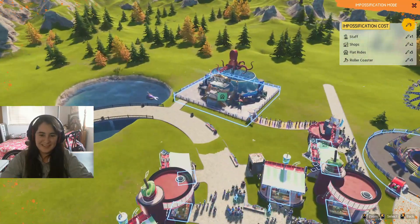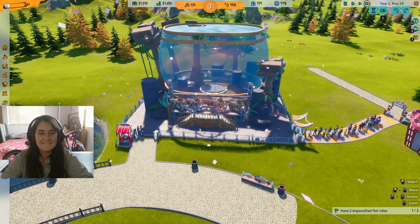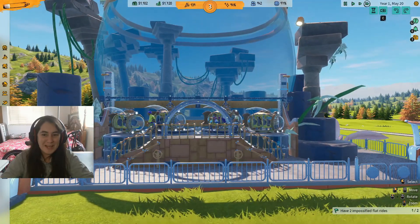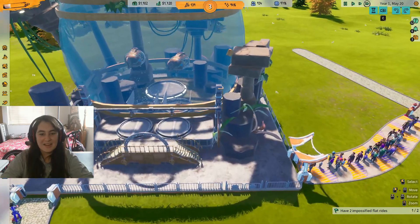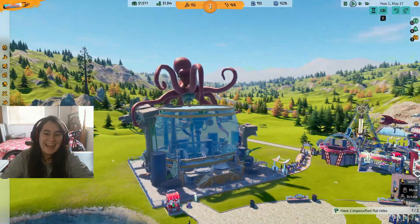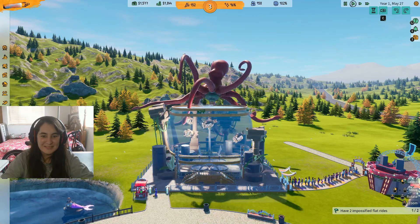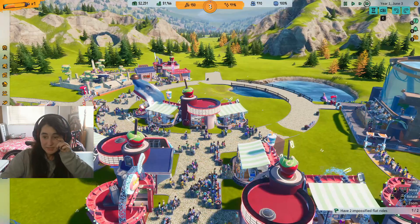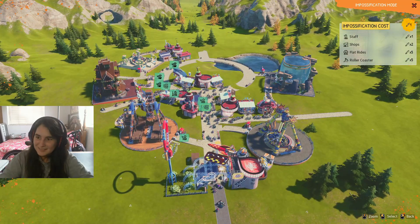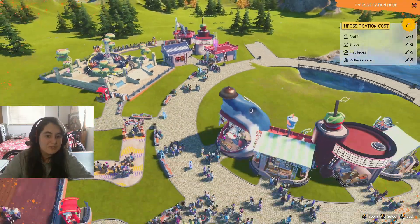Now let's impossify another ride. Actually, let's impossify this — but let me show you. You can not only impossify the rides, you can also impossify your workers. For example, if you impossify a cleaner, it cleans faster and it looks different. So let me impossify an animator — this one. She is in charge of making the park more fun. If we do this, she gets turned into... is that a lemur?